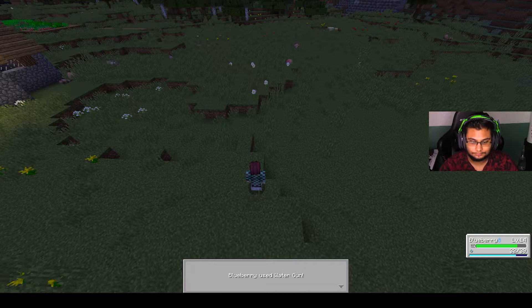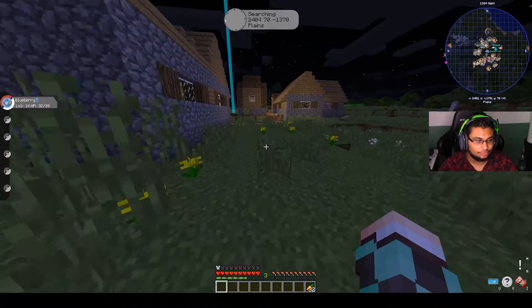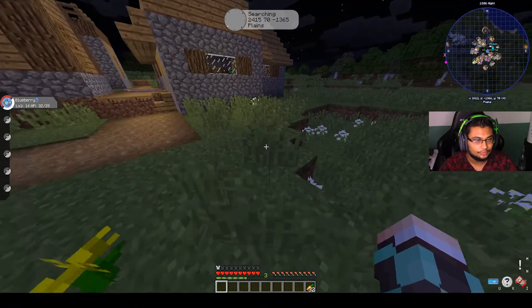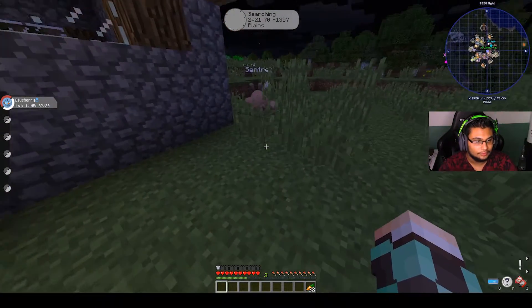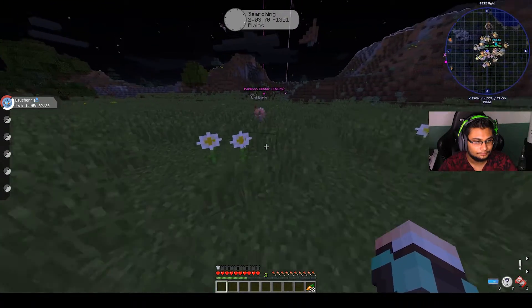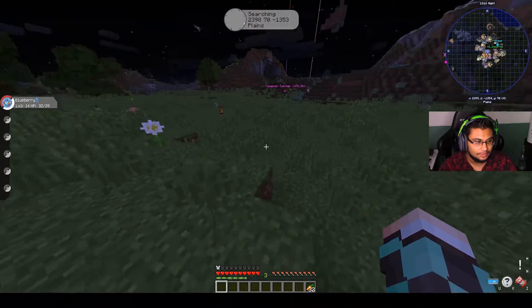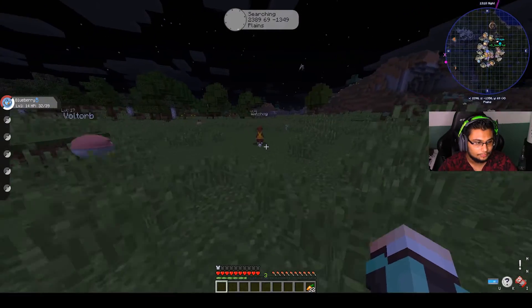That is how you make a Pokéball — the lid, the base, then the button. So the mob drops are just random when you defeat them. I had a Voltorb that didn't drop anything. Level 17 Voltorb — I'm not going up against you.